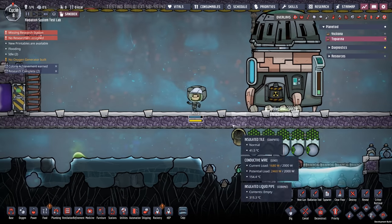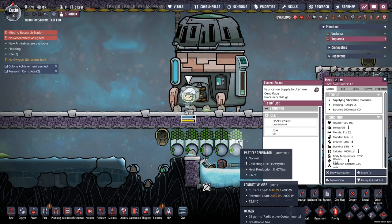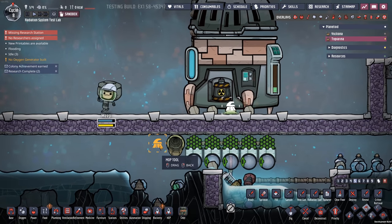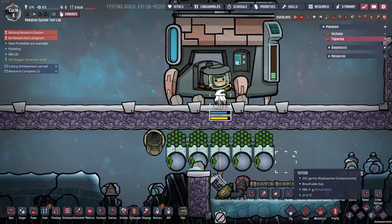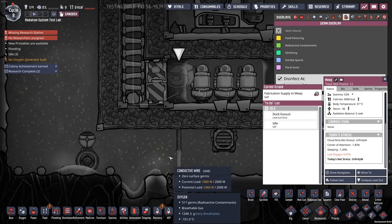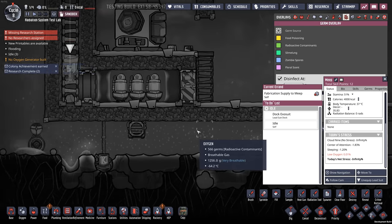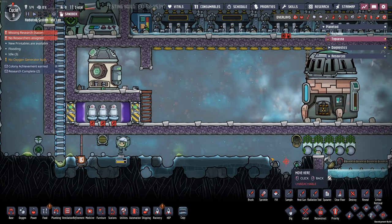Head on over here and enrich some uranium for me, Meep, and then splash around inside of this puddle a little bit. What do you have on top of you now? Come on over here and mop that up. There you go — germless dupe. But now there are radioactive contaminants floating around. One of the things I've noticed about these particles that go flying around is that they can actually hurt your duplicants.